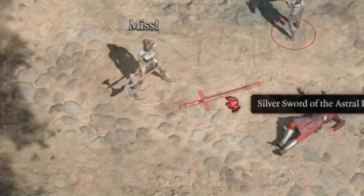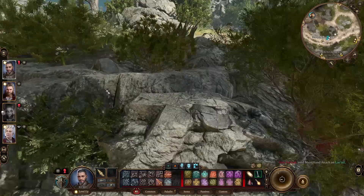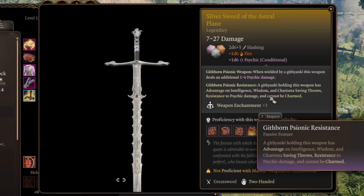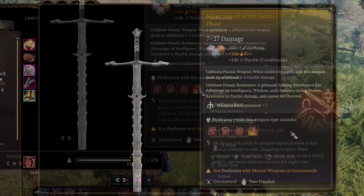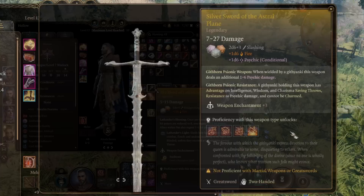Whoever grabs the sword can just die and be revived using Withers back at camp for max efficiency. If you missed it in Act 1, you can get it in Act 3 by signing Raphael's contract and talking to Voss, or getting the Orphic Hammer in the House of Hope and speaking to Voss later. This weapon is ideally used by a Githyanki — it deals extra psychic damage, grants advantage on intelligence, wisdom and charisma saving throws, resistance to psychic damage, and they cannot be charmed. It also comes with Soulbreaker, which stuns an enemy for two turns dealing good damage.